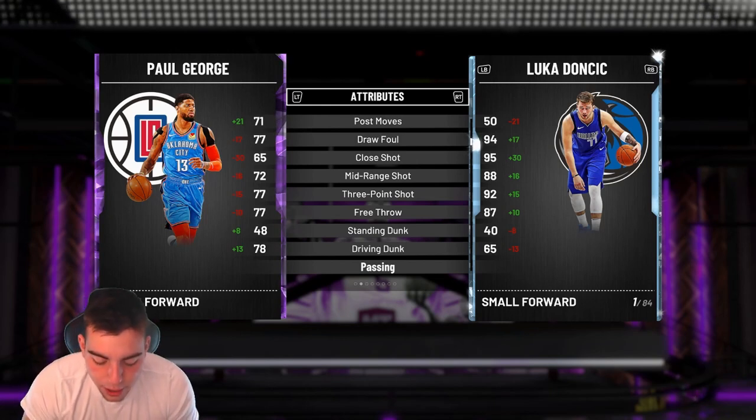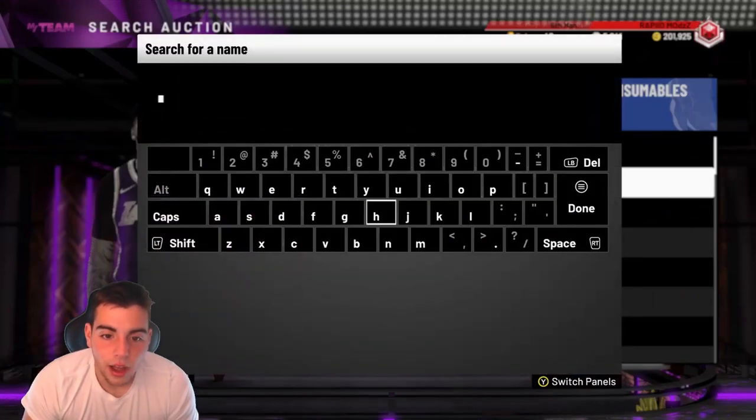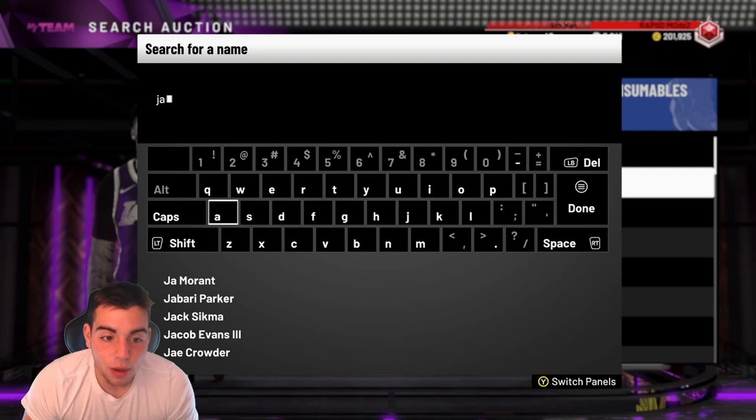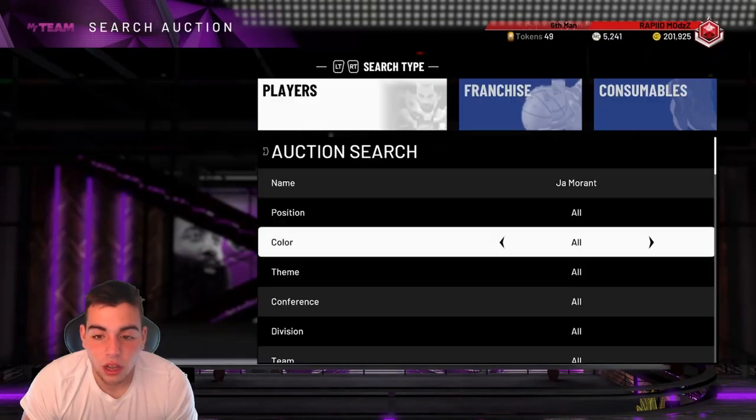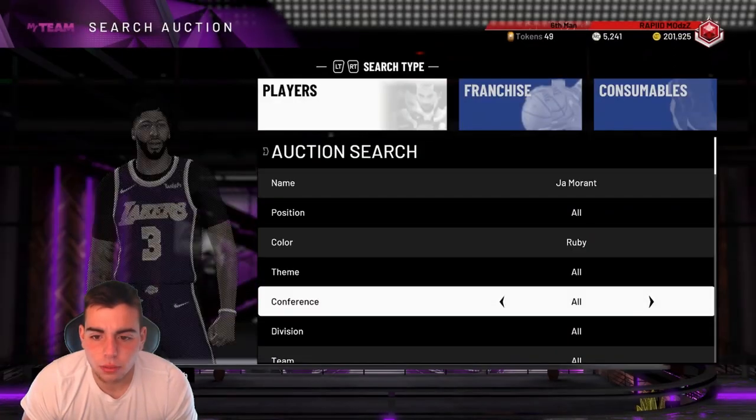We got RJ Barrett and JA Morant — JA Morant turns into an Amethyst, and RJ Barrett turns into a Ruby. The JA Morant card is probably really glitchy. I'm actually very interested — let's go look at his Ruby card, I actually do have him already.